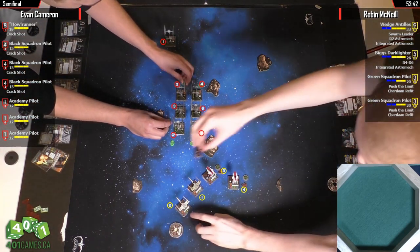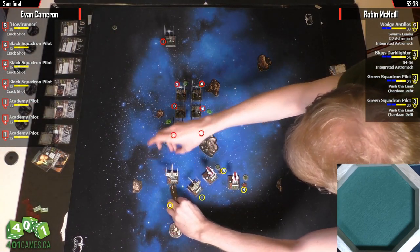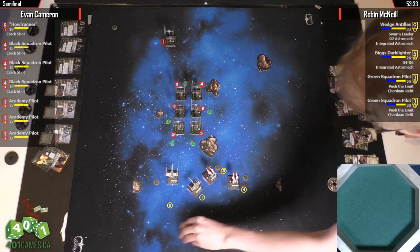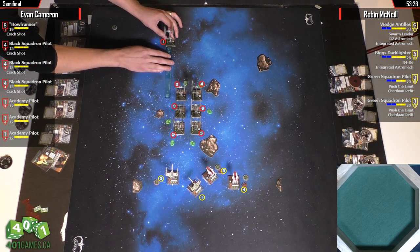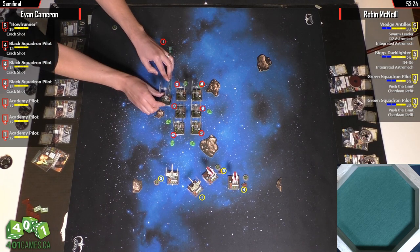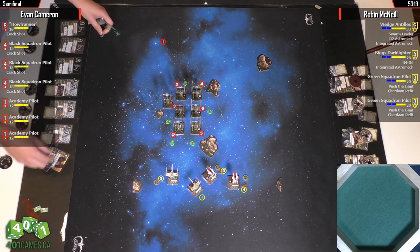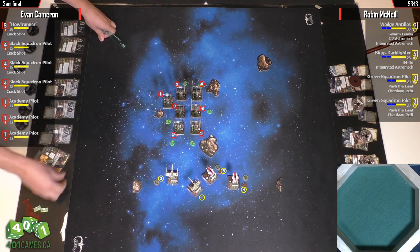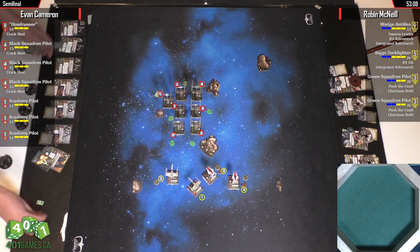I would just drop the A-Wings right where the PS1s are right now to cause bumps. Biggs is doing a one-bank — the one-bank is smart because that keeps them at range 2. And then you should bring Wedge in with a one-bank as well. Wedge is just going to plow into Howl Runner. The real question is does A-Wing number four have Howl Runner in arc at range 3? I think so — that arc looks about right.